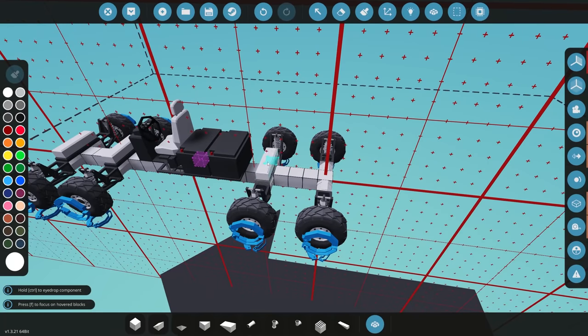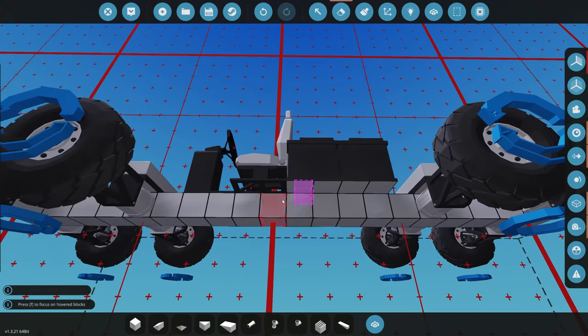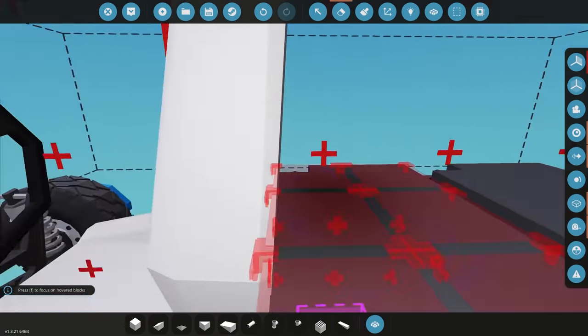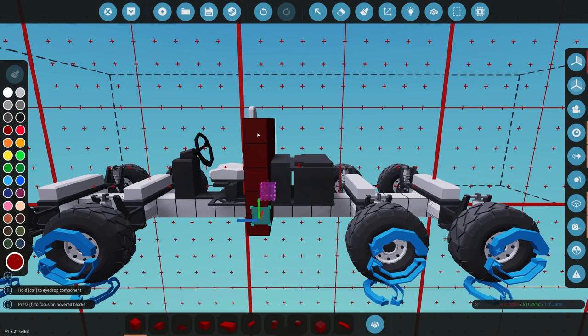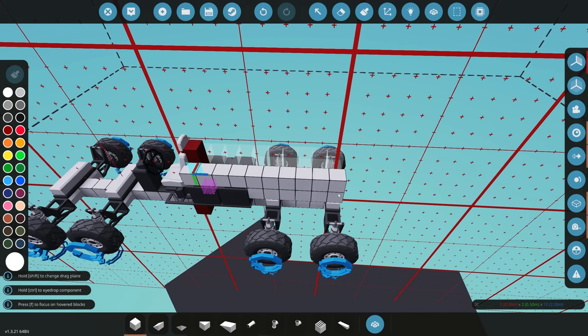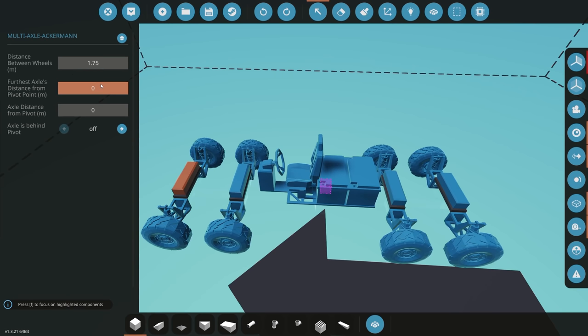Back in the workbench with a simple multi-axle design, we grab the microcontroller — needed on every axle we want to steer. Placing it on all four axles, we go into each one and configure it. Distance between wheels is 1.75, entered on all controllers. The furthest axle distance from the pivot point: measuring out, that's 2.75 meters on one side and 2.5 on the other.